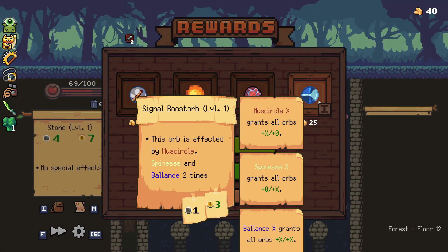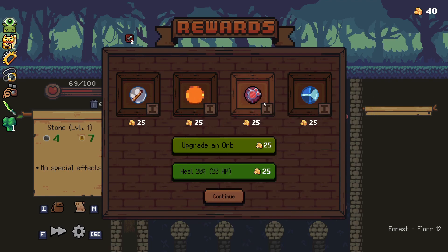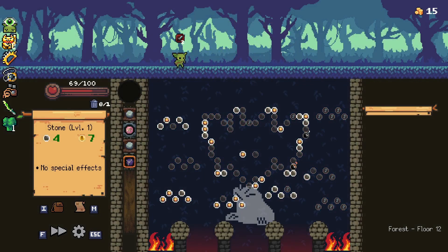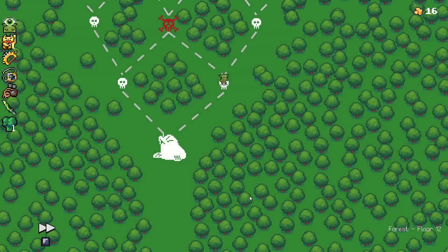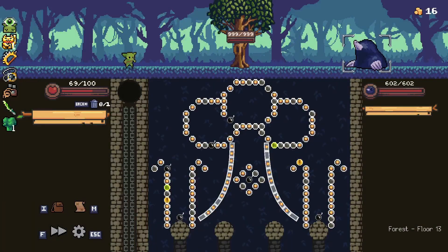Another Must Circle could be good — let's go for that. We're going to commit to a kind of buff build, a Must Circle build, and just hope we're able to clear a few of the other orbs and get a few more things to buff that up. Hopefully we'll actually have a build going into the next map.